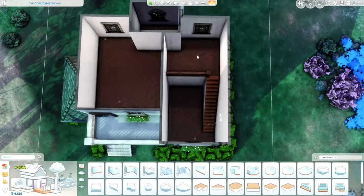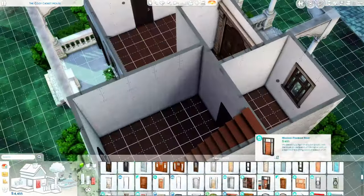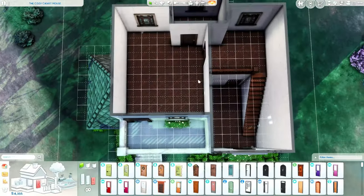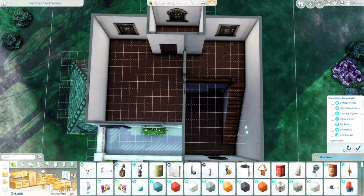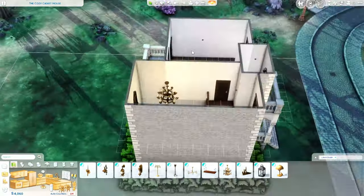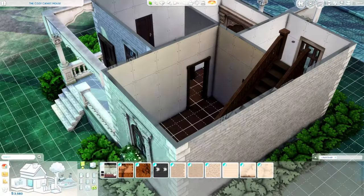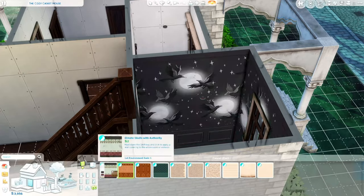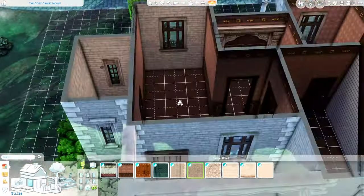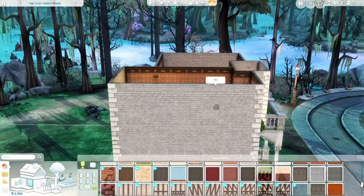This floor plan also gave me quite a hard time. I actually cut a good portion of it out so you guys didn't have to watch me struggle. But we ended up with two bedrooms — one for the parents and then another little tiny one downstairs off of the living room, which is for a newborn baby because there is a new bassinet in this pack. I think it's super cute — it's definitely an old timey sort of bassinet. A lot of the new stuff in this pack is pretty old timey, which I am enjoying. It's different than what we usually get in new packs; we rarely get actual old timey items.